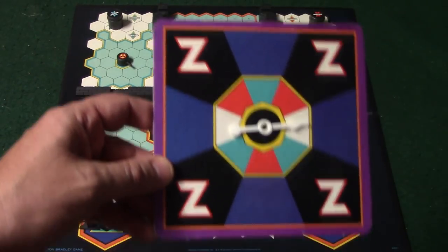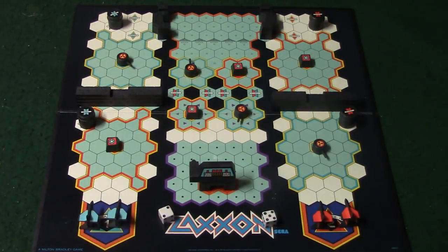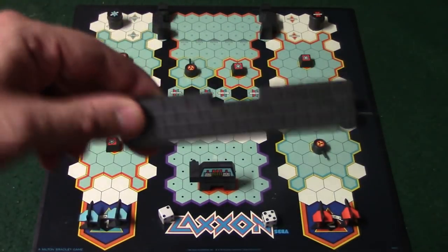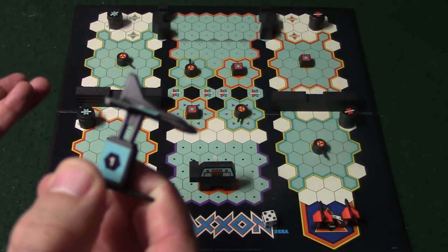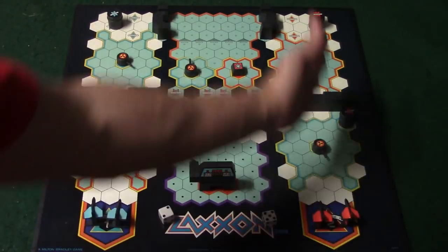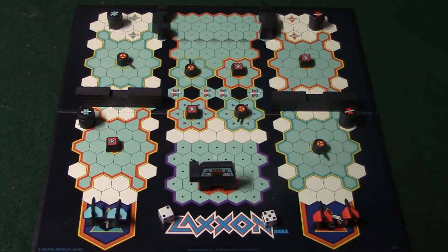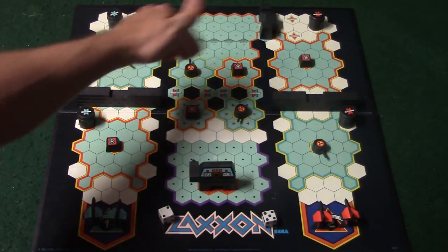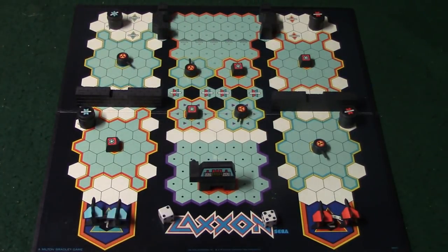It'll be red, blue, and if you roll on white then nothing is going to happen. The Zs stand for Zaxxon, which is this big character over here, and you're not going to be using him until one person flies past the radar. Right here you have the walls, and to fly over them you're going to have to have your plane in the high altitude area — you can't land directly on the wall. Now let's go over the zones: the outer fortress, the inner fortress, the dogfight area, and the battle zone where you'll be in range of Zaxxon and able to try to shoot him. The object is to get both of your planes to shoot Zaxxon to win the game.